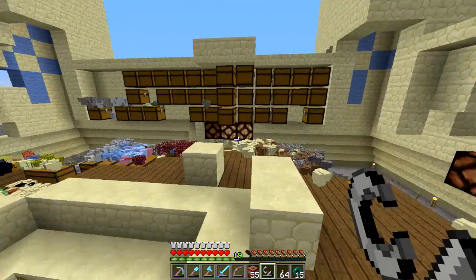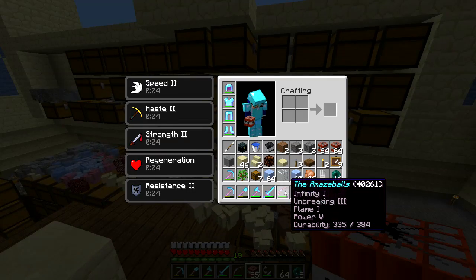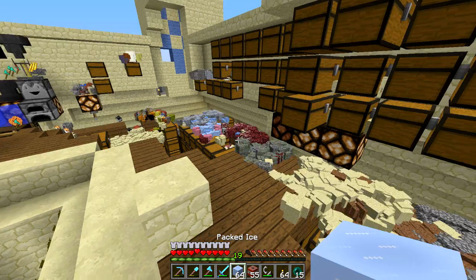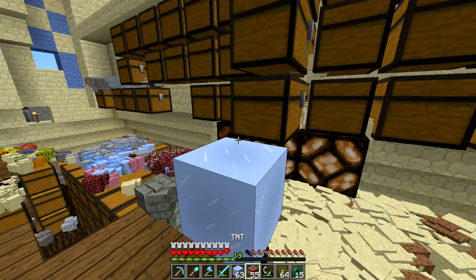So I thought what we would do — TNT is a really good way, if you didn't know this, it's a really great way to kind of get items out of your way. It's something that you can use to really simply get stuff and things cleared out.